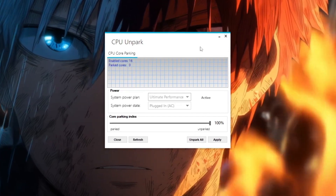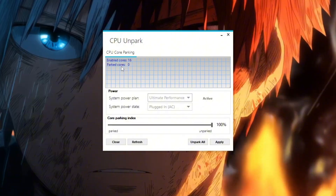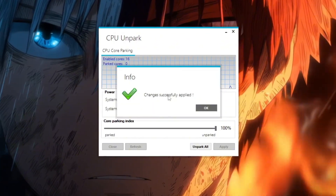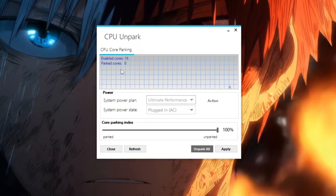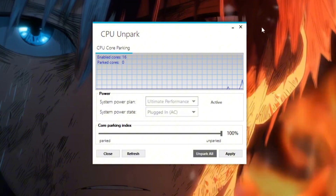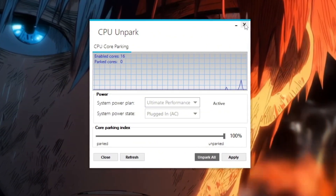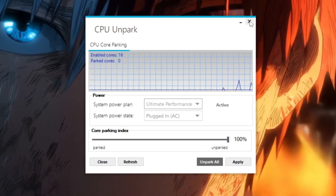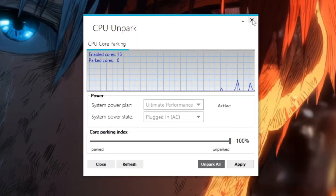When it opens, the tool will scan your CPU and show which cores are active and which are parked. If you see any that are parked, click the Unpark button to activate them all. Now your CPU will always run using 100% of its cores. This means it can process game data faster, support your GPU better, and prevent FPS drops. In CS2, you will see smoother movements, faster reactions, and a big performance improvement during fights.